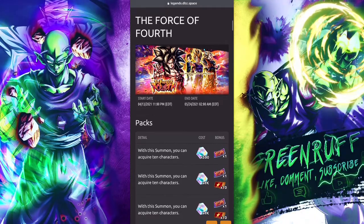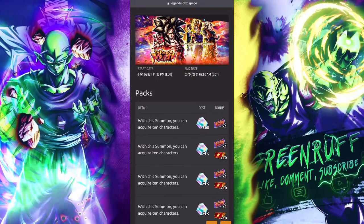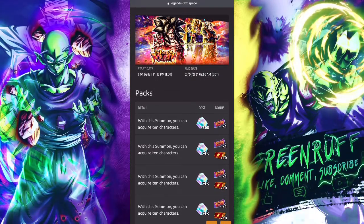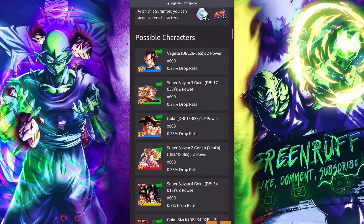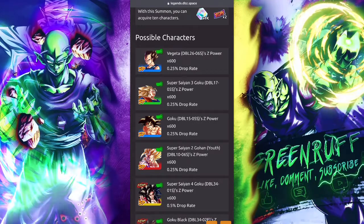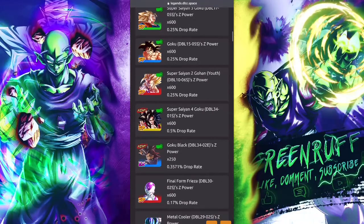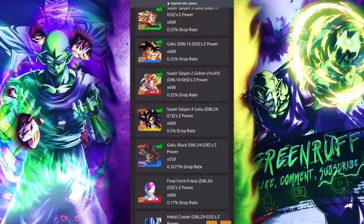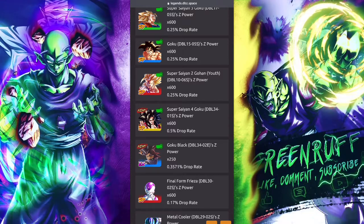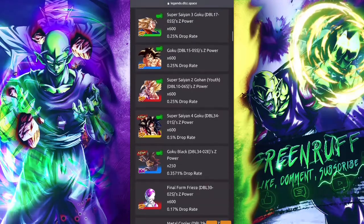This guy is going to be a main asset for the GT team — he's going to be pretty much essential if you main GT. So for GT mains, if you don't pull this Goku, this is basically a shaft banner. If GT is your main team, I will say summon — summon until you get this Goku.